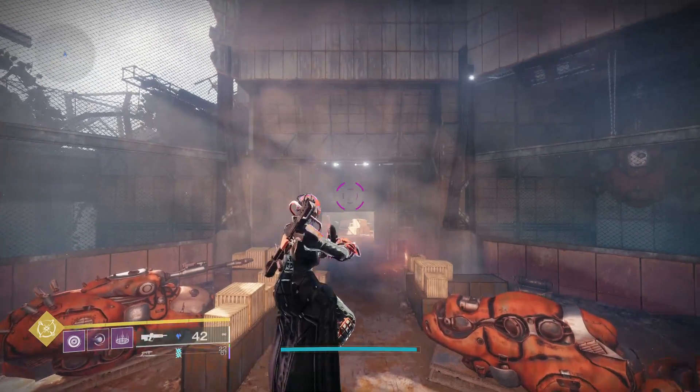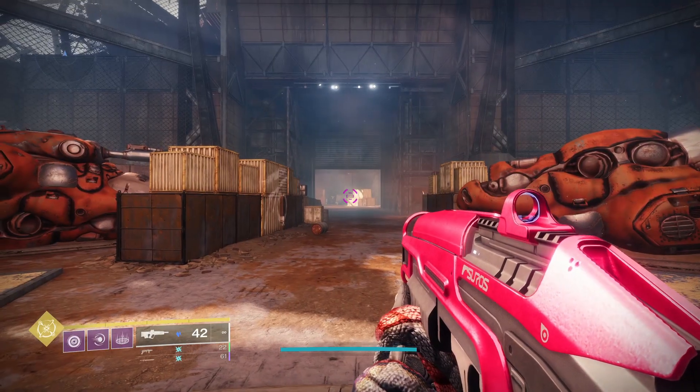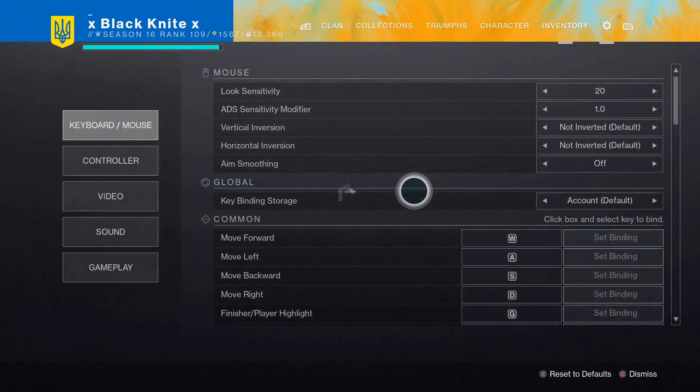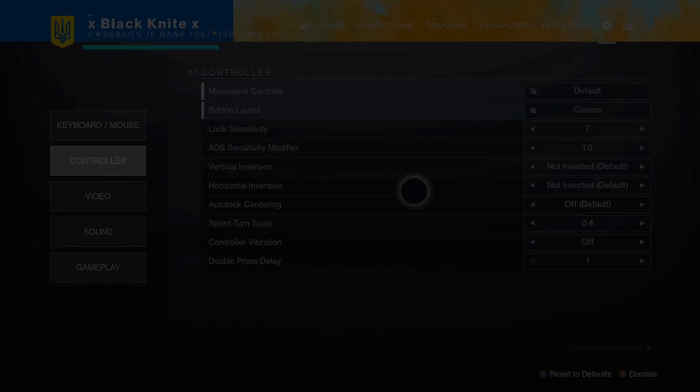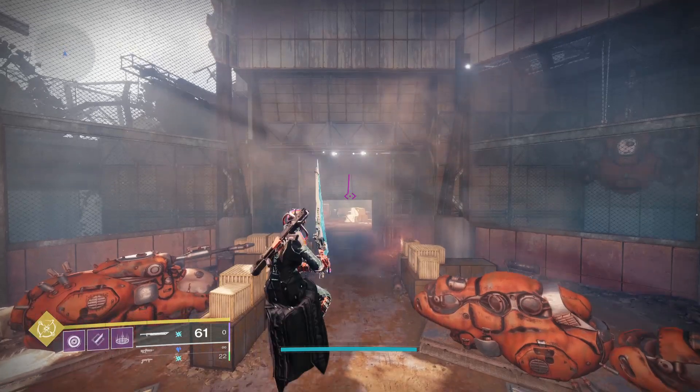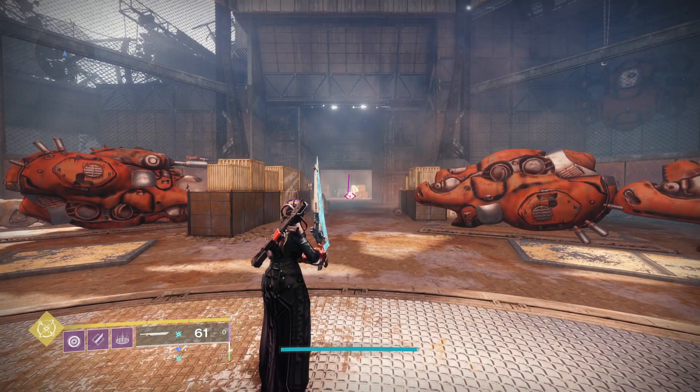And I'm very annoyed. With my normal keybinds, my aim and my block are the same button. So when I'm jumping into the air and blocking, the game believes that for the exact second I start blocking, I ADS. And then it goes away. And because it believes that, it kills my glide, because it thinks I ADS.